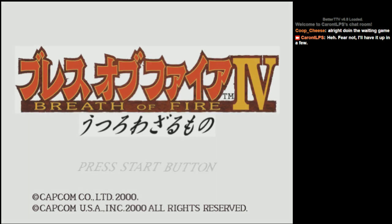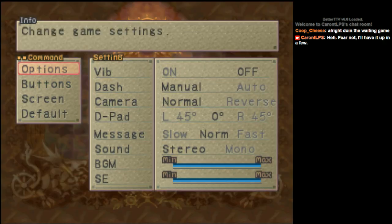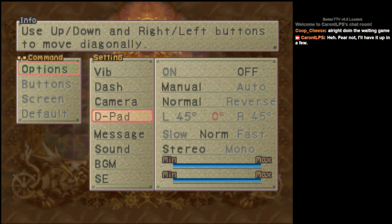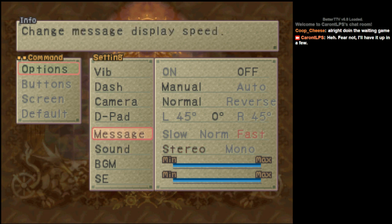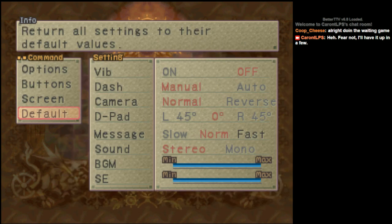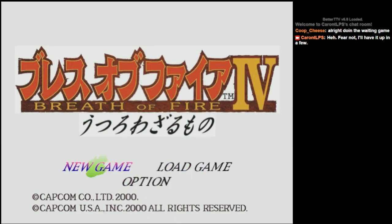Let's go ahead and get ourselves started here. I did look around the options a little bit just because I wanted to see if there's anything I really needed to change. I definitely like the messages being fast — I prefer that in pretty much any game I play. The buttons are the main thing I thought I might change. I'm not a big fan of the buttons the way they're originally set up, so I'm going to leave it with Type 2. The L2 and R2 buttons are more natural for camera movement. And when it says change rank, I'm guessing that changes the characters in front — at least, if it's anything like Breath of Fire 3. I think the screen is fine and everything else is good, so let's go ahead and get ourselves started.